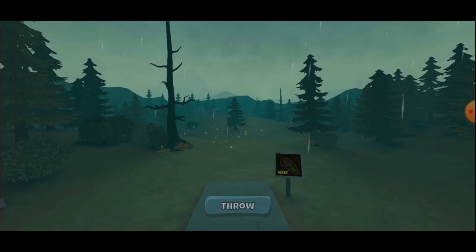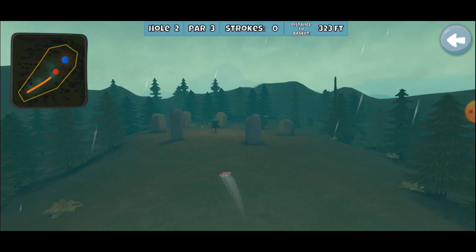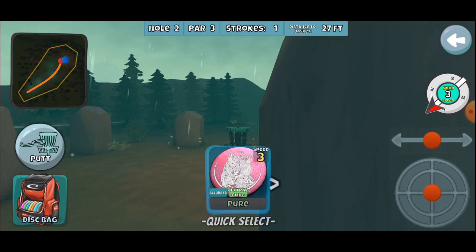Moving on to the second hole — Stonehenge. We'll just go again with that musket. Another three win. Pretty breezy out here on the course today. We'll just skip up as long as we get inside that inner circle — not too bad. Gonna use the putter and actually make a putt this time. That's kind of nice.